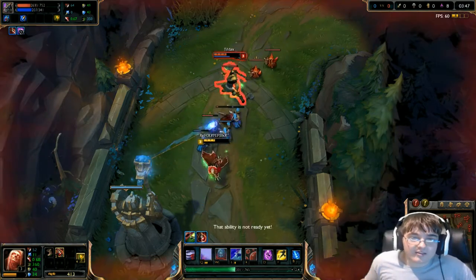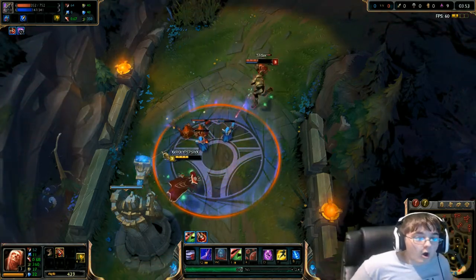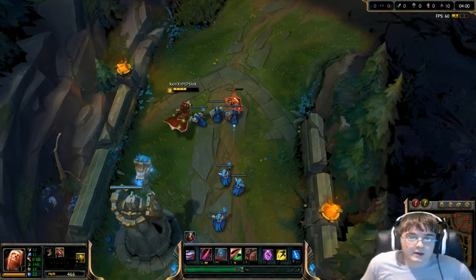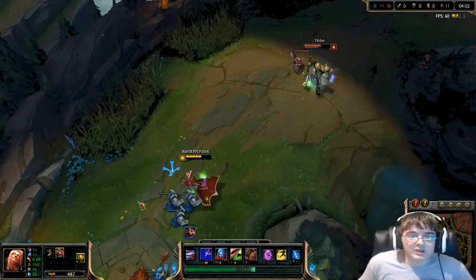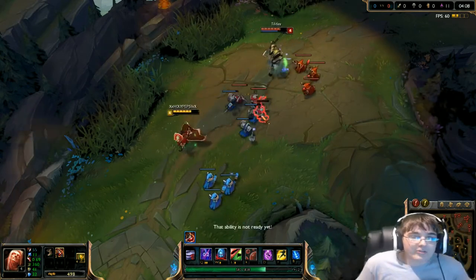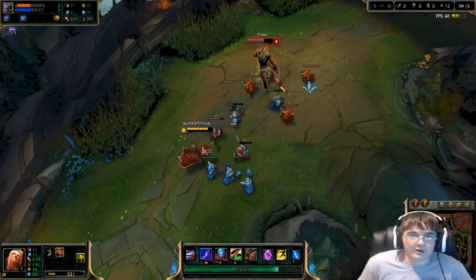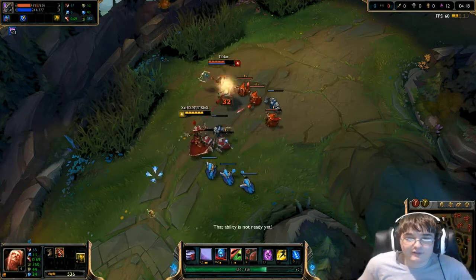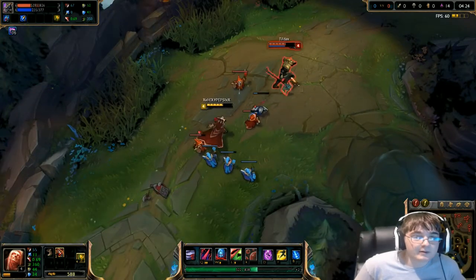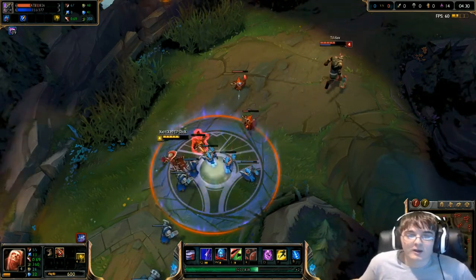With Vladimir, the standard build you see 99.9% of the time is Hextech Revolver, then magic pen boots, and then Will of the Ancients or Zhonya's. That is what we're going to follow and we'll see how it goes. Most people should already know this matchup — Nasus is actually favored despite what many people think. If Vladimir does not build correctly and goes the standard build, he will get absolutely destroyed because he won't have the damage to out-poke Nasus.